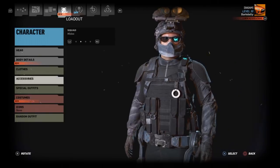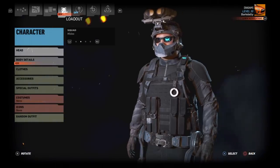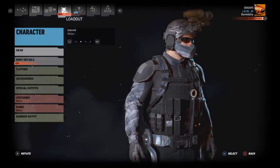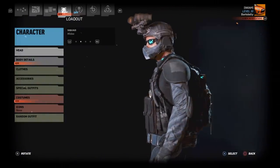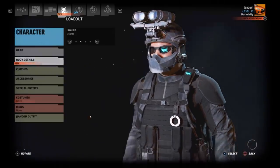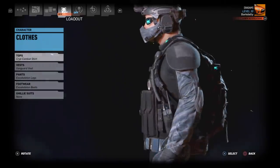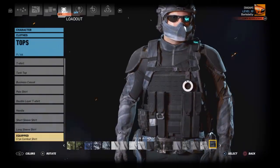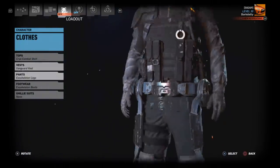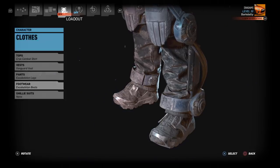This is DevGrew G01's Future Soldier outfit concept. I didn't include the head details but you can't really see them anyway. For the top we have the CRY Combat shirt in ATAX LE, the Vanguard vest in black, Exoskeleton legs in silver blue, and Exoskeleton boots in silver blue.